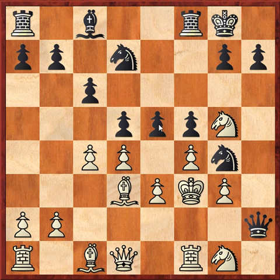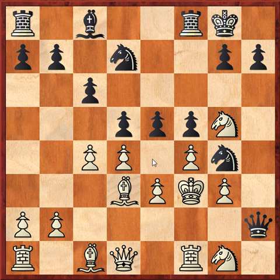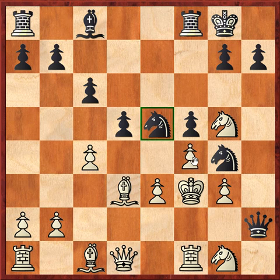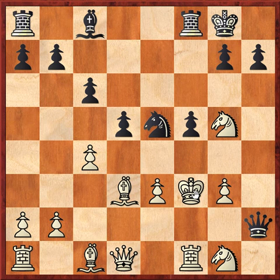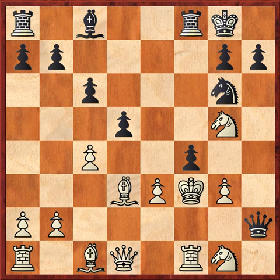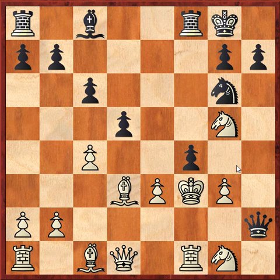What White played is dxe5 — fxe5 is also possible but doesn't make any difference. Now a forcing move, then another one, check, and f4 threatening mate from e5 with the Knight, and also threatening to play Bg4, which would lead to a mate in a couple of moves.